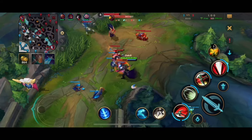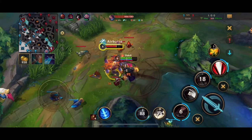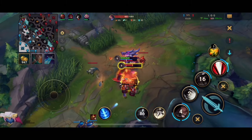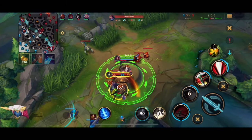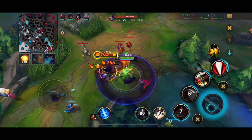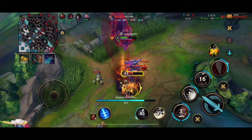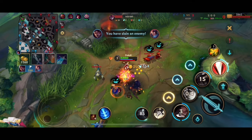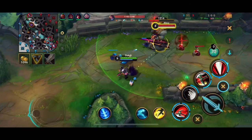Yasuo goes for a 1v1 and got too confident — solo kill. Basically the same thing as before: build four stacks, pull to guarantee the fifth stack, but this time I hold the dunk and wait for him to throw the tornado first. That way you can dodge the tornado and Yasuo can't ult, so you get a clean dunk. Nice solo kill.